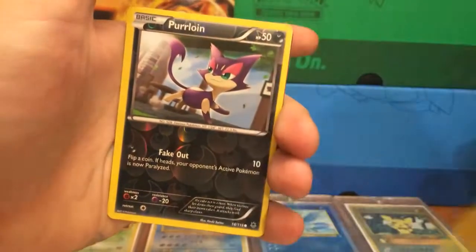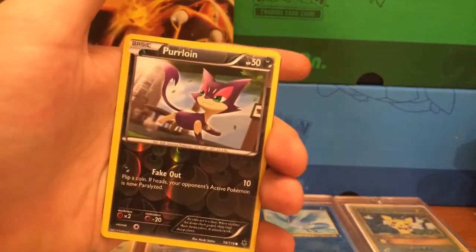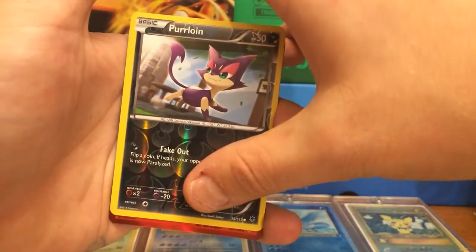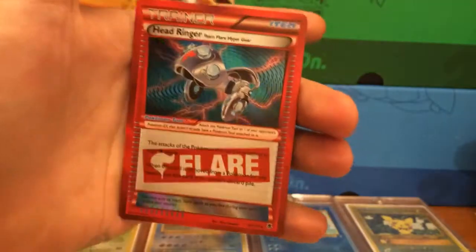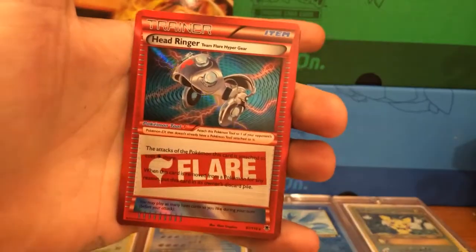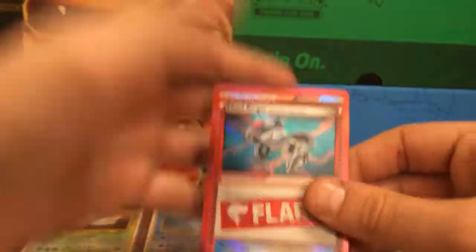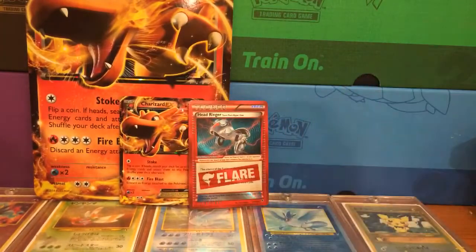And there we go - we just got two of these bad boys in a row and we got a Reverse Holographic. That is cool. But here we go guys, this will determine our fate for today. We got the Head Ringer Flare card. That is awesome, actually - I love the Flare cards guys. And see, I told you last pack magic - it never fails on me. Well, you can never say never, but I seem to be hitting it a lot lately, and that is totally alright with me.